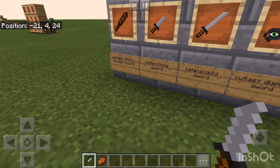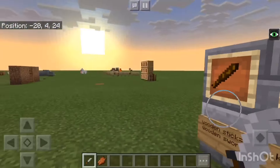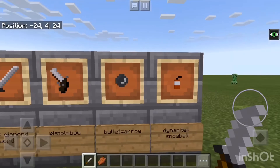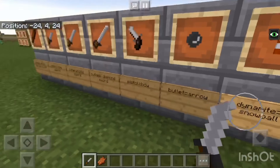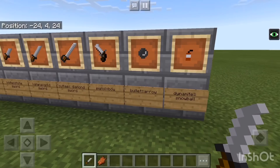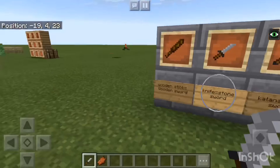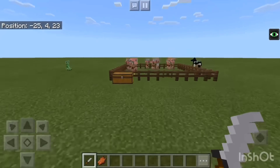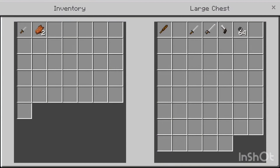It still has the same functions as a wooden sword, and that's the same thing with the wooden stick, katana, cutlass, pistol, and bullet. Except for the dynamite — the dynamite is probably the only thing that's a little bit different, which we'll get into later. That's like my favorite. The next weapon here is the katana, which replaces the golden sword.